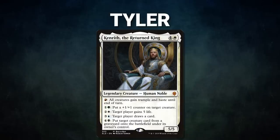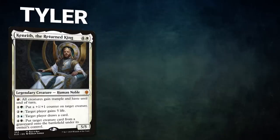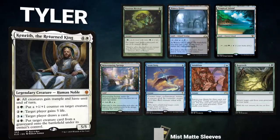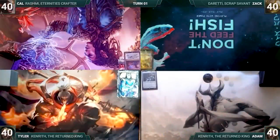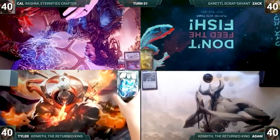Finally we have Tyler also piloting Kenrith, the Return King — a reanimator deck that seeks to put combo pieces into the graveyard and reanimate them to win. Tyler's opening hand contains Noxious Revival, Watery Grave, Tropical Island, Rejuvenating Springs, Swan Song, Intuition, and his London mulligan is a Regrowth. Cow wins the milk crate challenge and gets to start, but Zack has a pregame action and puts Gemstone Caverns onto the battlefield, exiling Thrill of Possibility.